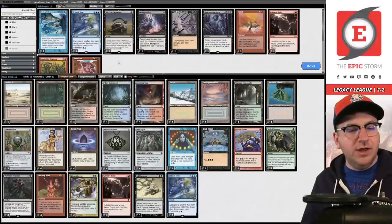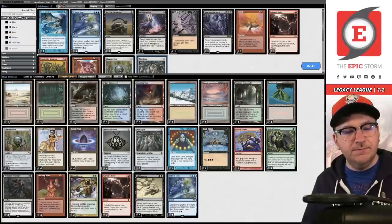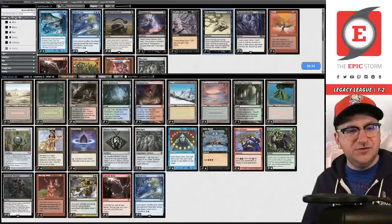The plan for sideboarding is to board in two Abrupt Decay and board out one of each Mox. You could also board out an Ad Nauseam and keep Chrome Mox for Relay — I don't hate that. The matchup just isn't about Ad Nauseam.